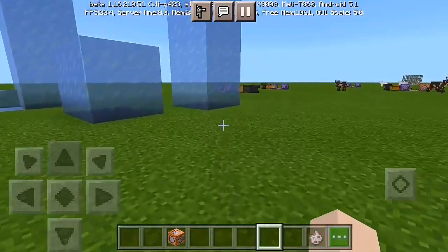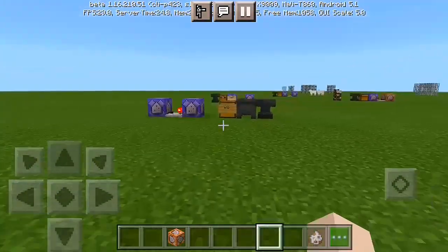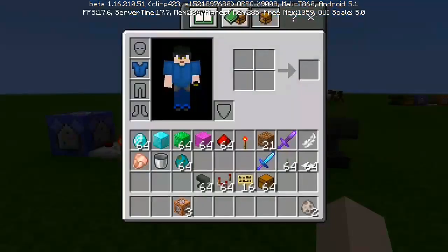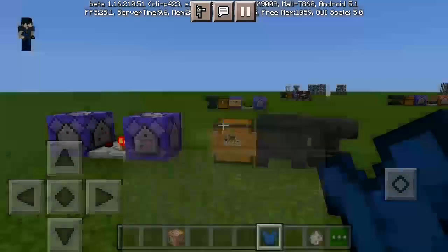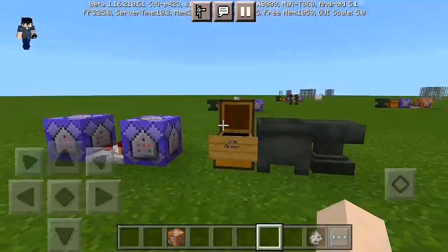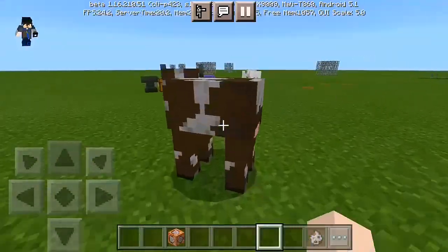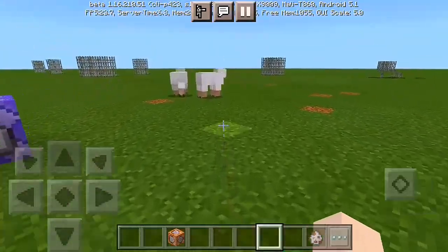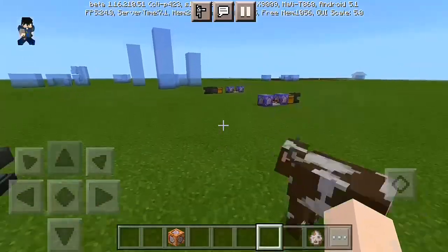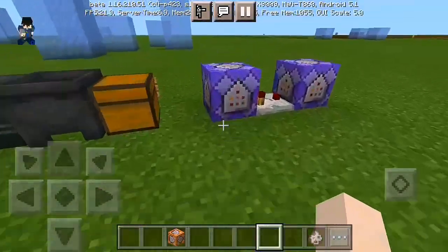I'm going to take the ice armor off and show you the command blocks. I'll put the armor back in the chest to be safer, because if I'm not wearing the ice armor and go near mobs, they won't freeze. Let's look at the command blocks.